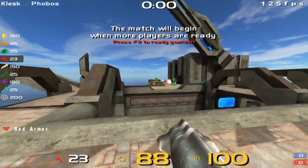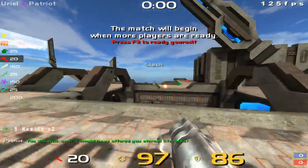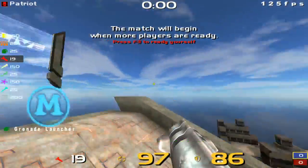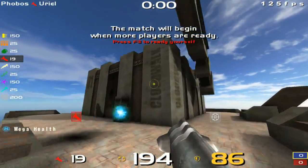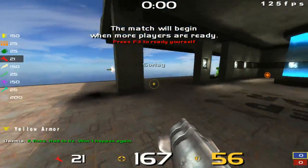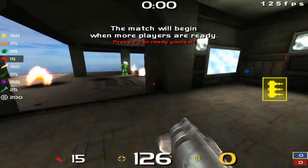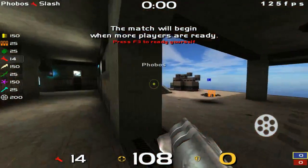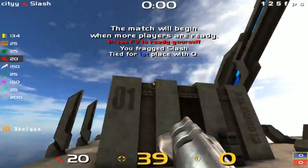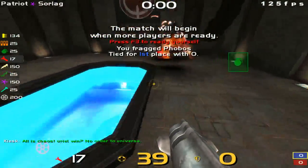I think you should really add item markers because in Free For All people drop a lot of weapons and it's hard to make out where items actually spawn versus where someone just dropped a weapon. I really love this laser cannon. Maybe you could make this cube look a bit more like a control tower.